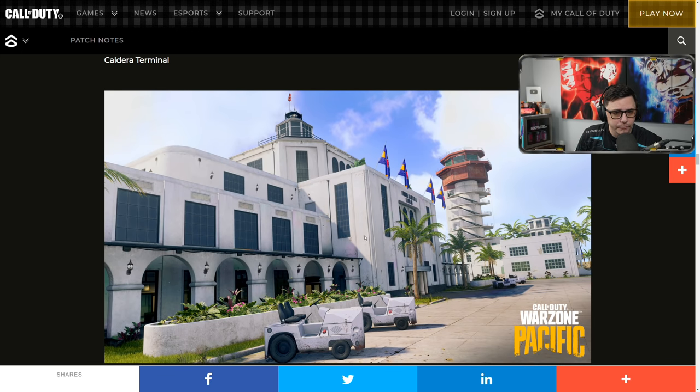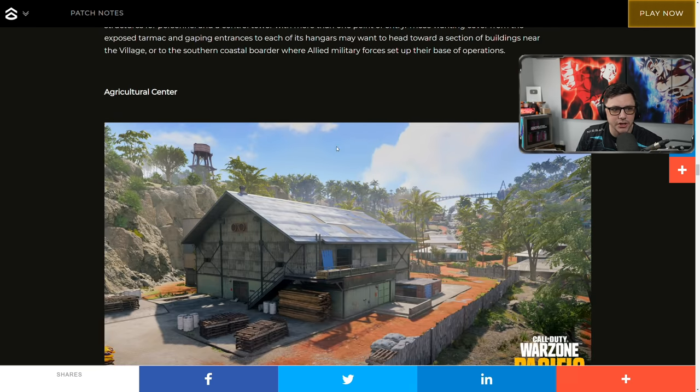Then Caldera Terminal — this is probably the biggest building in here, about six or seven stories. I don't know if you can go all the way to the top, maybe just to the railing. There may be a little zip line you'll be able to walk into. This one kind of looks like Train Station overall in terms of the way it's built, even though it's a terminal.